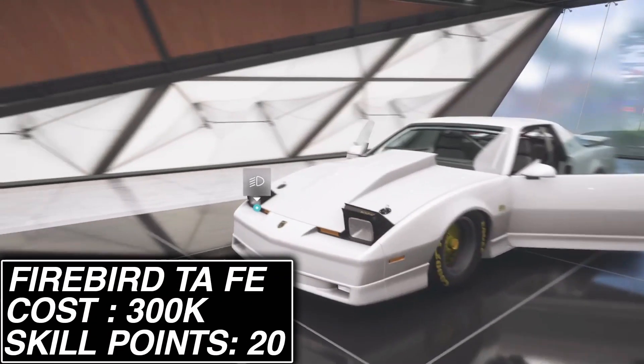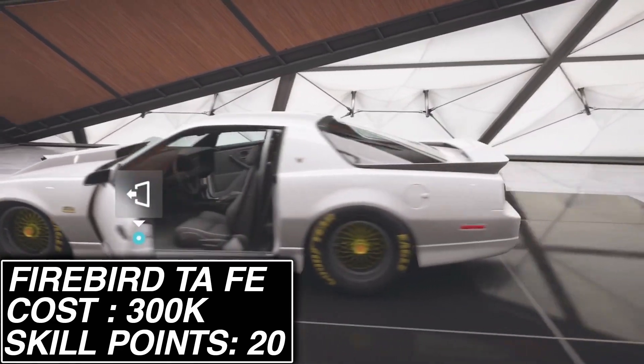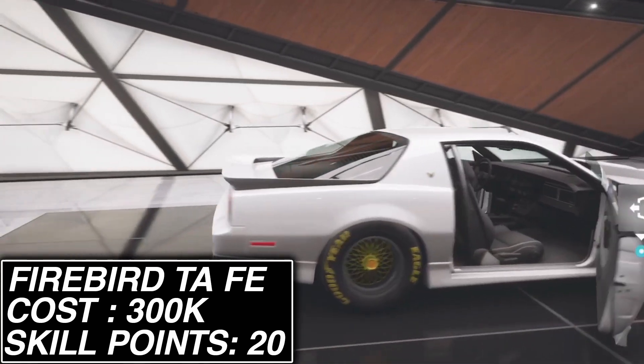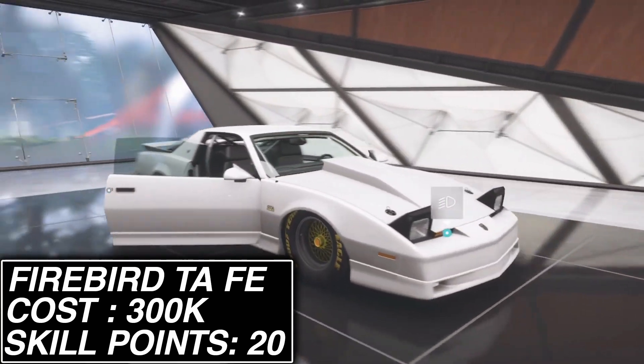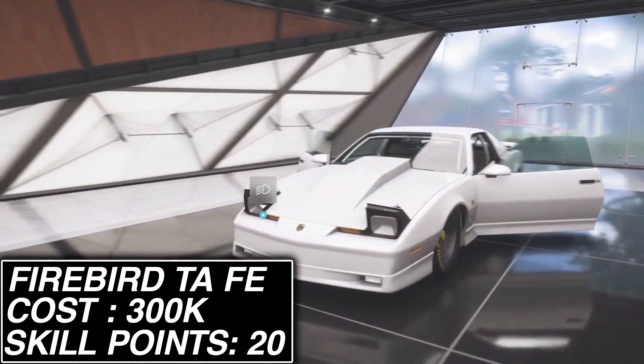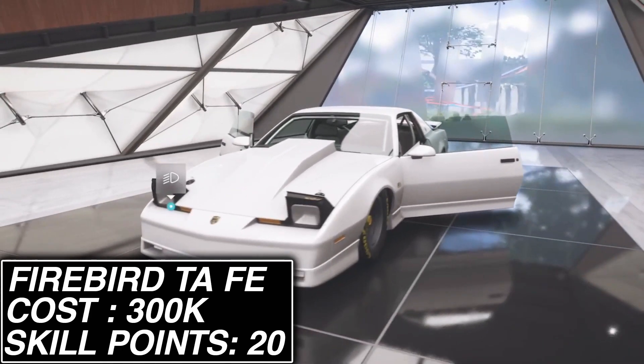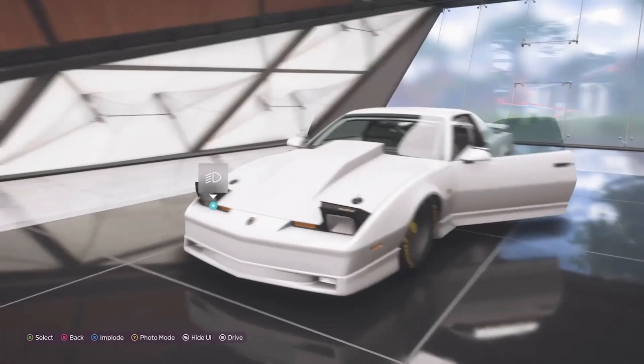The next car is the 1987 Pontiac Firebird Trans Am Forza Edition, which can be purchased in the auction house for 300,000 credits. However, you can always bid on one and try to get it for fewer credits, and the cool thing about this vehicle is that you can get two super wheel spins from the skill mastery tree, so it's definitely another great car for farming.